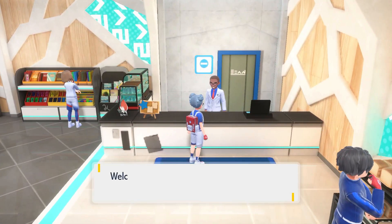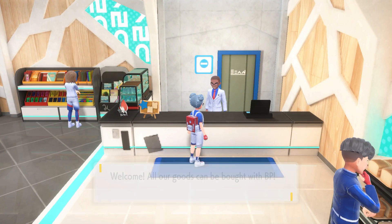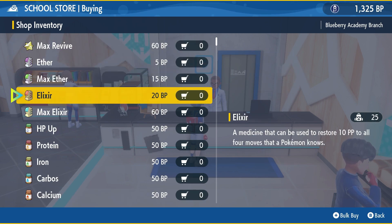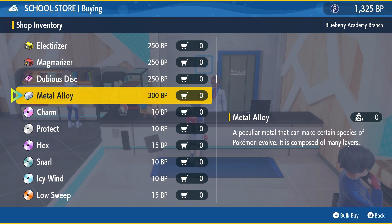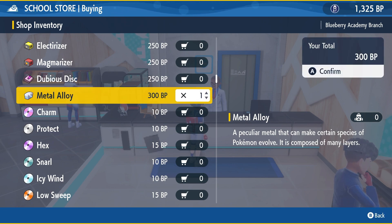Hey there folks, RennieMT here. Let's talk about how to evolve Duraludon into Archaludon in Pokémon Scarlet and Violet. Duraludon was added with the Indigo Disc DLC, and to evolve it into Archaludon you will need to get Metal Alloy.